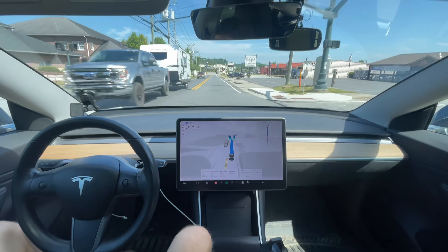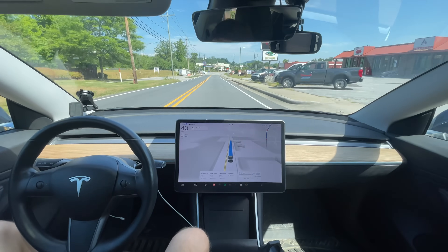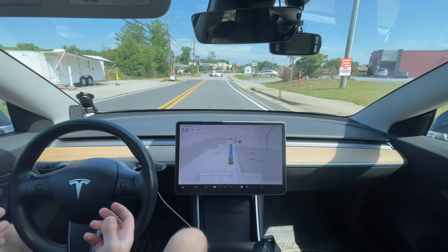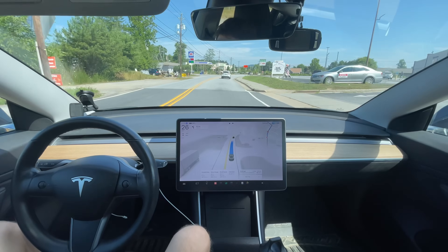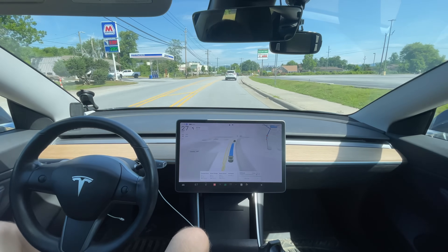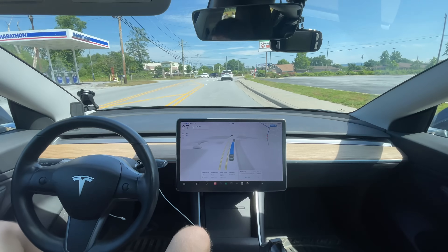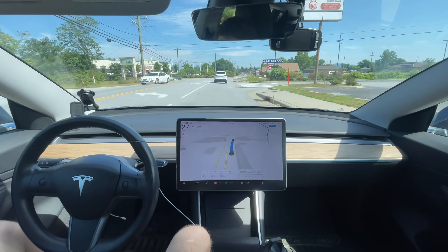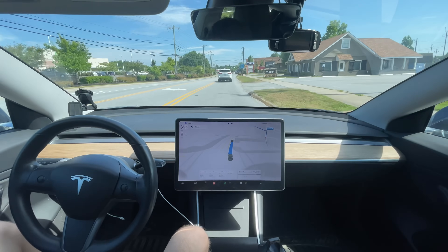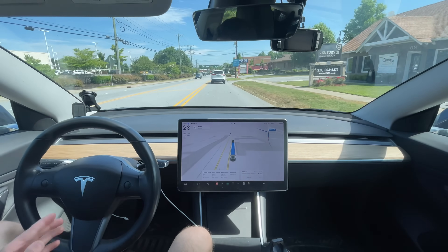As we're coming into town here, in my opinion it should start slowing down a little bit — back down to 35 — as it starts seeing more cars, more people, more intersections. The only reason it slowed down obviously is because this car pulled out in front of us, so we wouldn't be able to see if it's going to slow down naturally. But the last version basically corrected this.